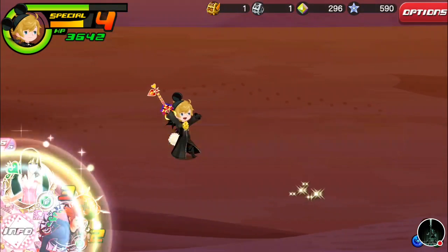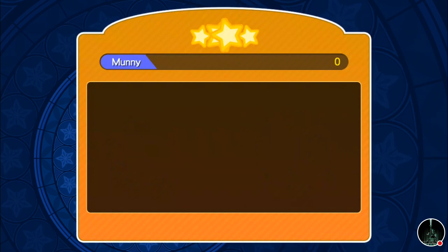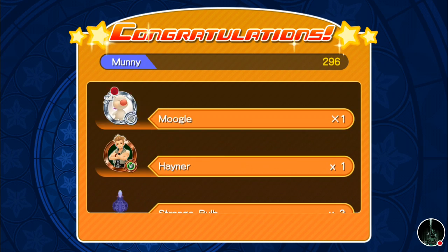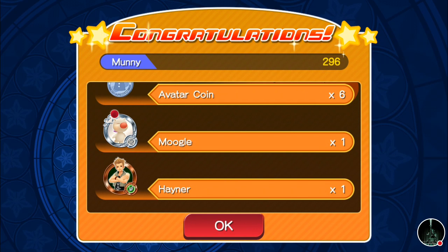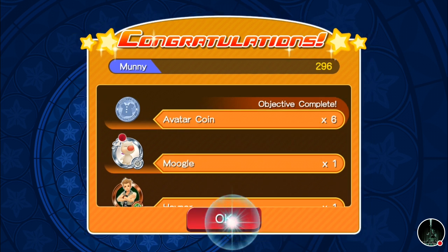So there's our first quest complete. 590 Lux — that's actually not too bad for a mission that was quicker than I thought. We got a whole bunch of materials, a Huey and Moogle medal, and six Avatar Points for completing the objective.